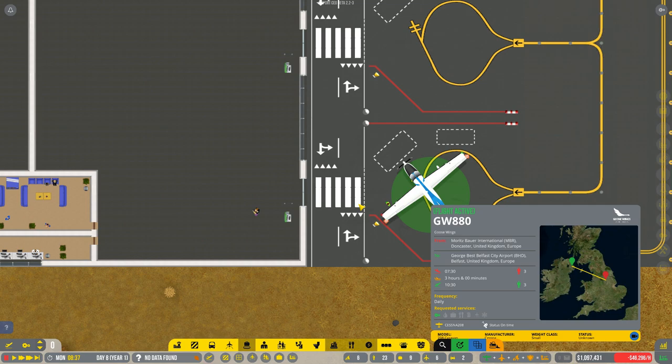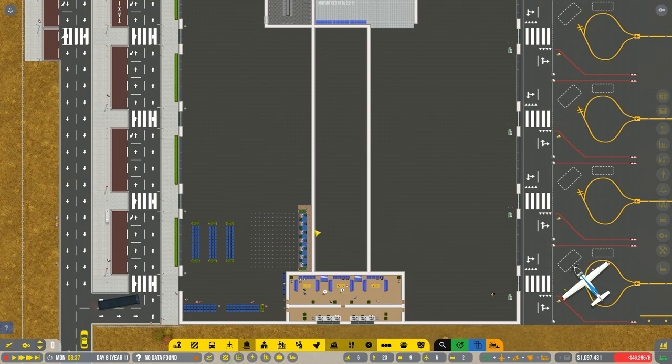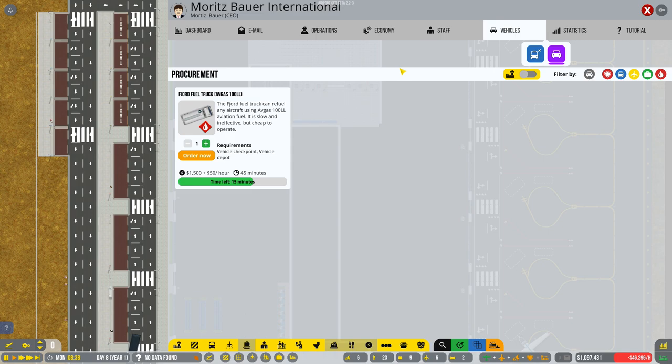Hello everyone, Chris here, and welcome back to Airport CEO episode number four. There we have it then — Goose Wings. Goose Wings Airlines are our first commercial flight here at the airport, and we have ample room to expand. Moritz Bauer International is sparse, but it's growing. It's definitely going to become a real hub in the South Yorkshire area, I assure you of that.